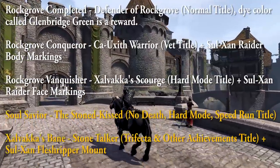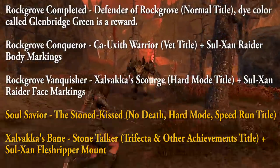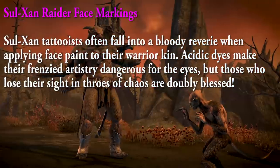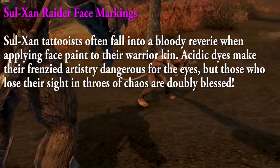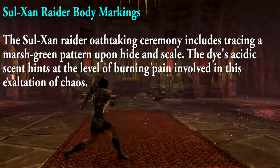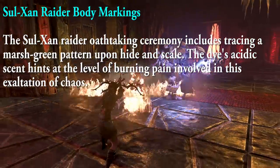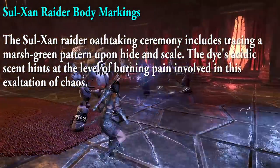The Solzon Raider face markings description: 'Solzon tattooists often fall into a bloody revelry when applying face paint to their warrior kin. Acidic dyes make their frenzied artistry dangerous for the eyes, but those who lose their sight in droves of chaos are doubly blessed.' The body markings: 'The Solzon Raider oath-taking ceremony includes tracing a marsh-green pattern upon hide and scale, that dye's acidic scent hinting at the burning pain involved in this exaltation of chaos.'